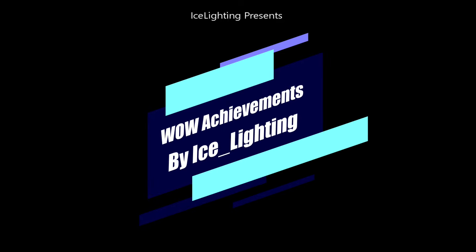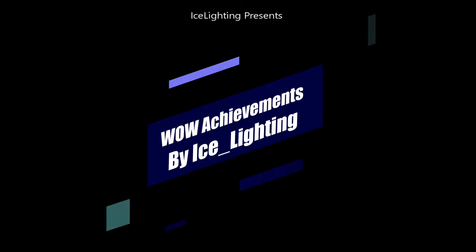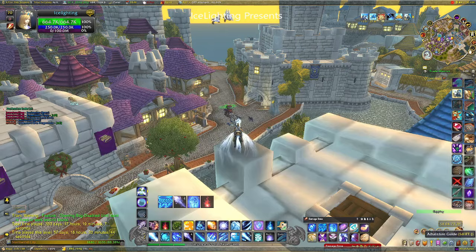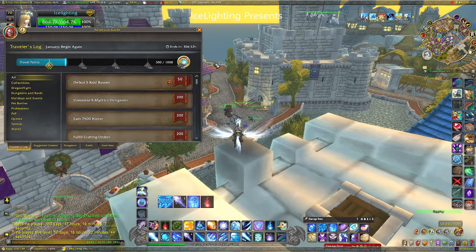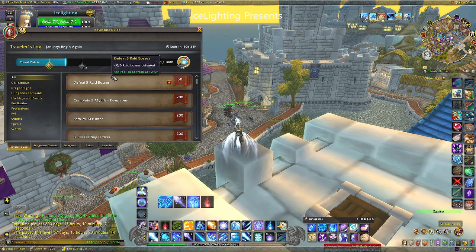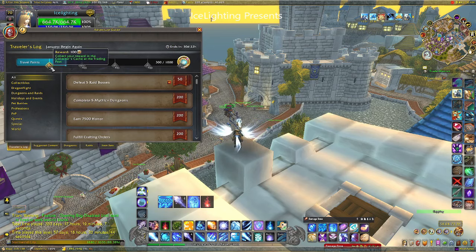Hey everyone, welcome to WoW Achievements by Ice Lighting. It's the first of January 2024, so that means a new trading post. As per usual, I've done it in under an hour, so I thought I'd share with you. I've been a little bit fragile this morning and I still pulled it off, so I figured I would let you know how to do it. When I logged in I already had 300 points, which is a great start.